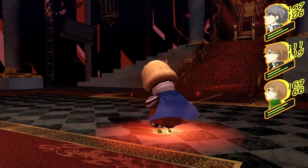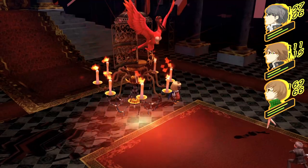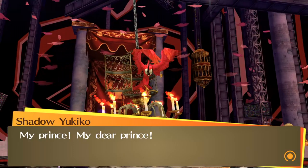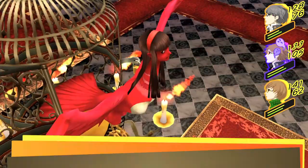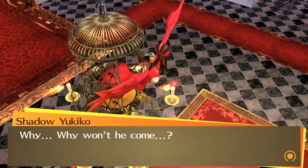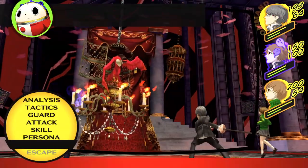The Charming Prince will also use an attack called Makajan, which inflicts silence on anyone it hits. After you've dealt enough damage to the Charming Prince, he'll run away from the battle. Shadow Yukiko will then waste her next turn trying to summon him again, but he won't come back. With the Charming Prince gone, we're now in the home stretch of the fight. At this point, Shadow Yukiko will begin to use a move called Terror Voice, which inflicts fear on any party member it hits.